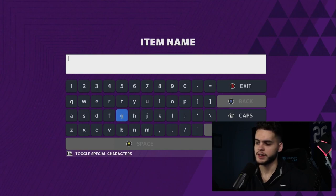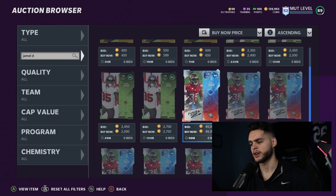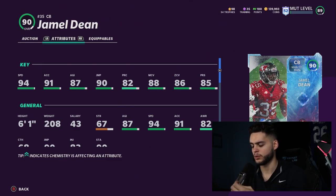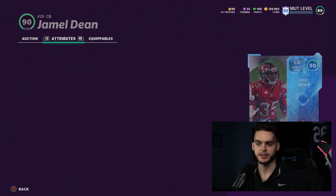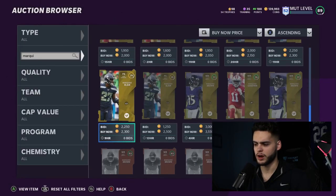If you're on a budget, you probably can't afford Isaiah Simmons or the newer safeties. Next on the list is a guy I've been high on since the Christmas promo — Jamel Dean, 90 overall Ghost of Future cornerback. He has 94 speed, 91 acceleration, 87 agility, 90 jumping, 82 play recognition, 88 man, 86 zone, and 85 press. With Lockdown on him you'll get above 90 on all three coverage stats, making him a threshold corner with 94 speed — one of the fastest budget corners in the game.